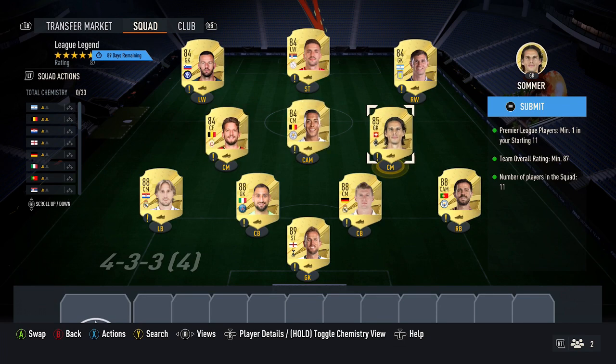Then pick up one 85-rated card — Golaski — costing around 7k. Then five 84-rated cards all around 3,300 coins each: Tielemans, Mertens, Handanovic, Tadic, and Martinez. That completes the SBC.